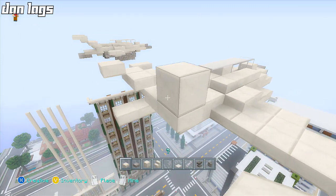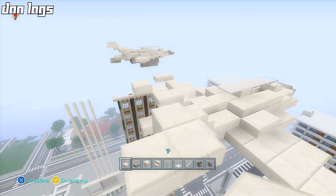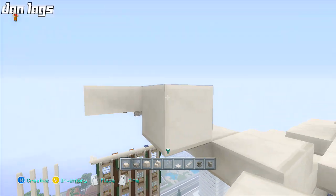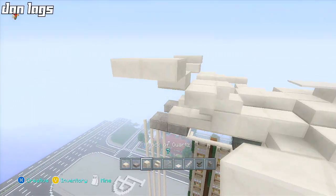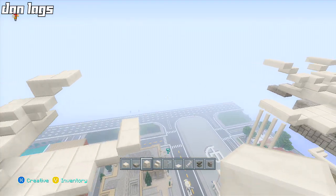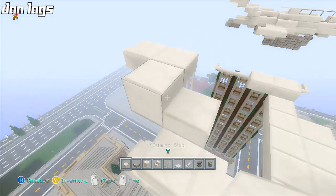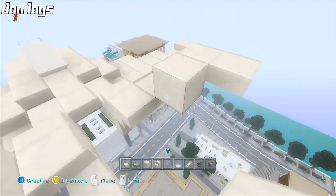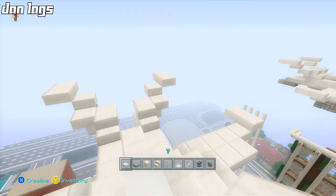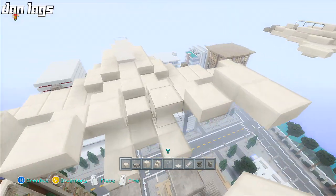Then we place quartz slabs like this and like this, and above that like this with one more. All I have to do is place the slabs here instead of the regular blocks like that, and then break those slabs there. That looks to be correct — it's a little tricky so bear with me.